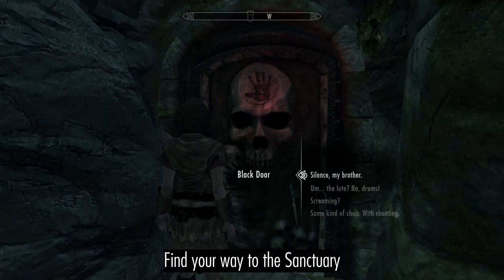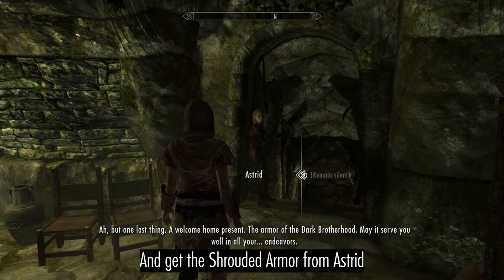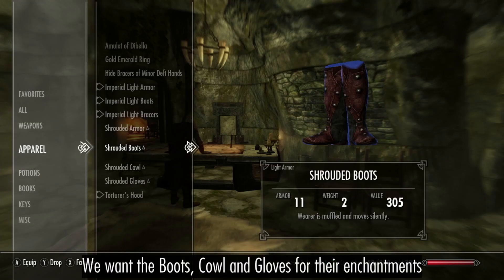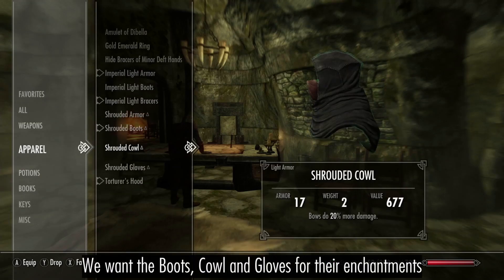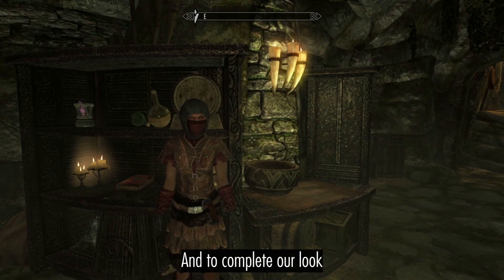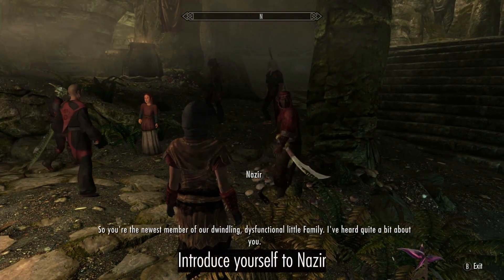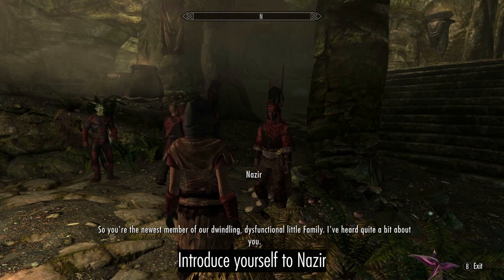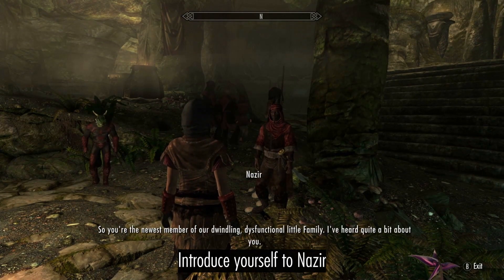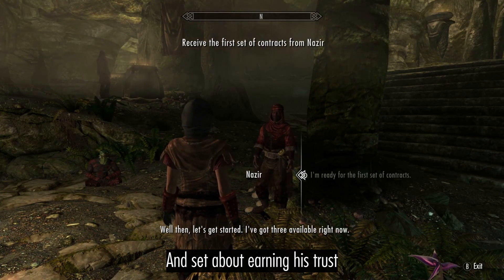Then find your way to the Sanctuary and get the Shrouded Armor from Astrid. Introduce yourself to Nazir and set about earning his trust. Let's get started — I've got three contracts available right now.